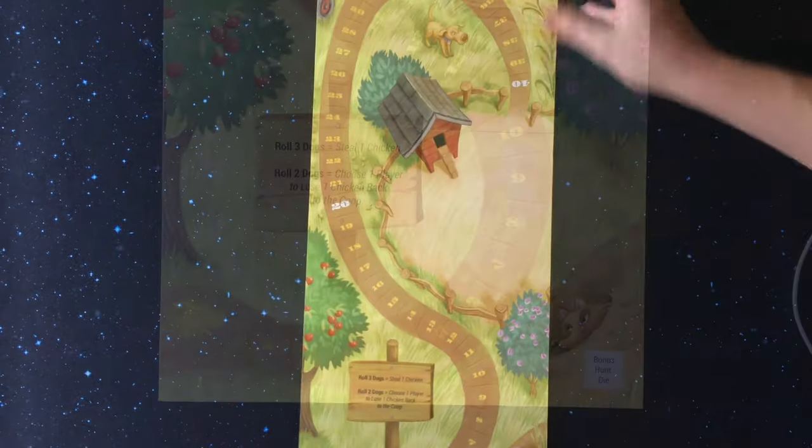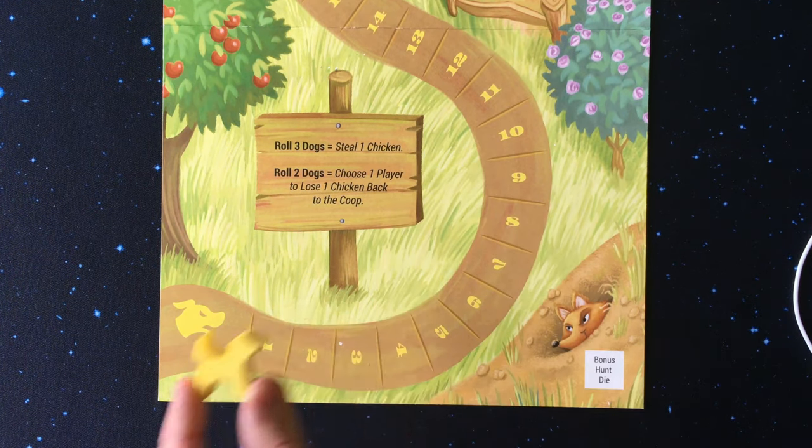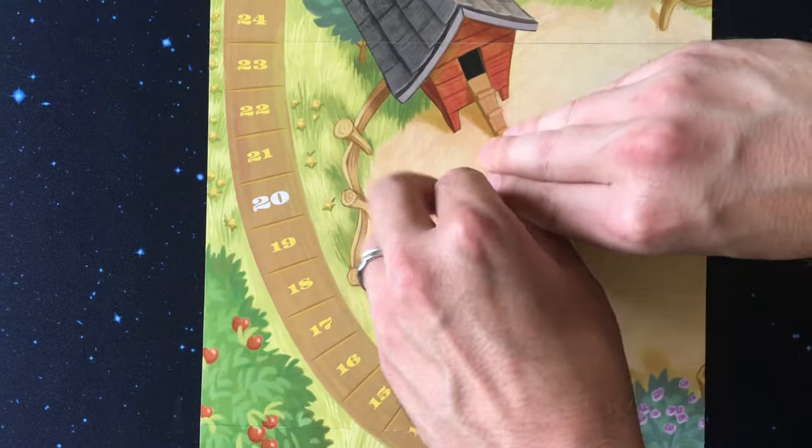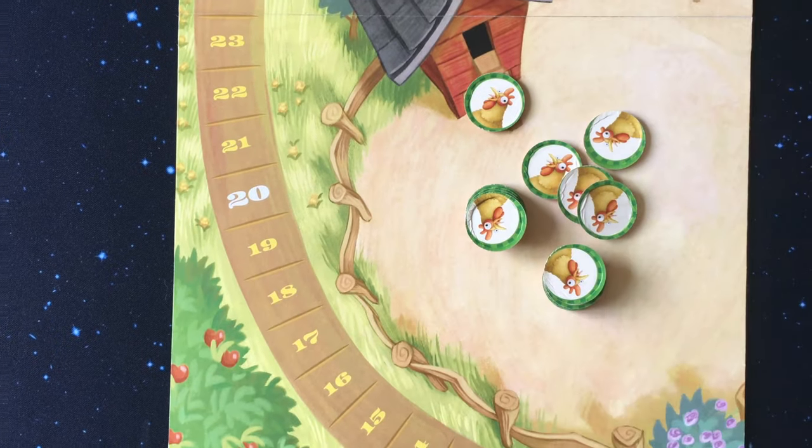To set up, the board will be laid out and the dog meeple will be at the start of the dog path. This path is a game timer — depending on the number of players, whenever the dog reaches a certain number (20 for two players, 30 for three players, and 40 for four players) the game will end. You will place 15 chickens per player in the coop.